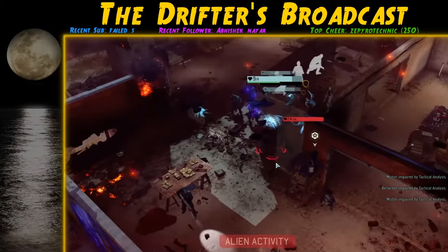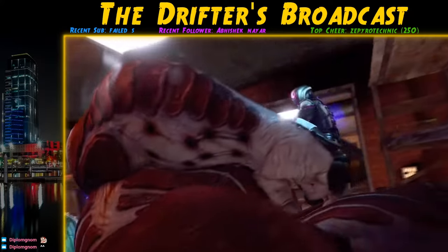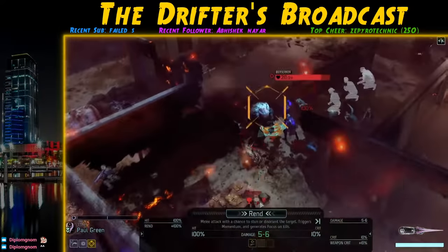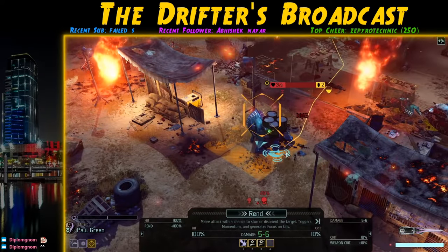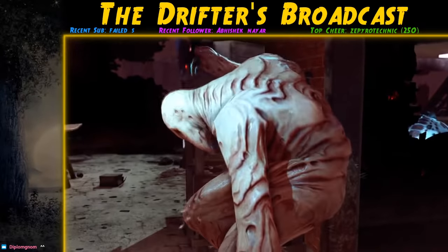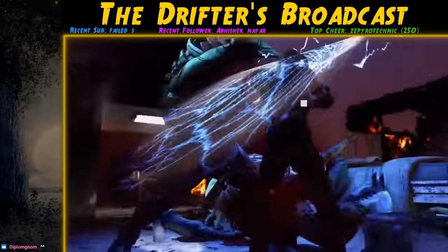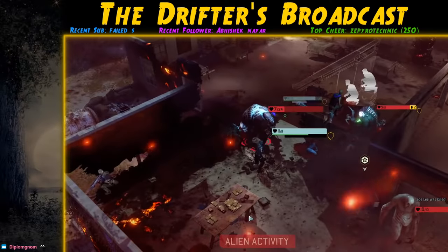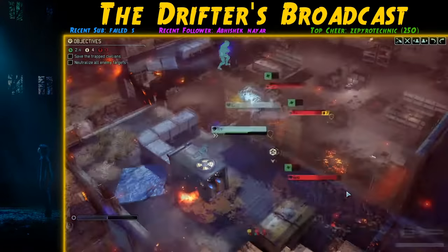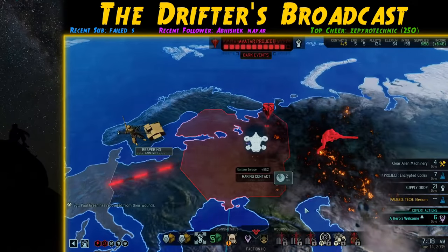I take out as much as I can and throw down the Mimic Beacon, but a Muton throws a grenade into the civilians and takes out seven of them in one hit. Things are very tight. I use Reaper on Lou to take out a Berserker and then flashbang two Mutons at once. We mop up the Mutons and are left with one Berserker — or so I think. A Faceless activates and there's another Muton I'd lost line of sight on. We're at the point where one more civilian death means mission failure. I flashbang all three enemies and mop them up with Rend.